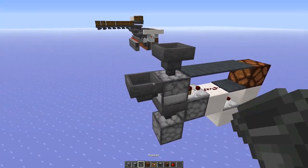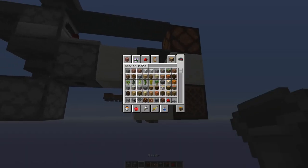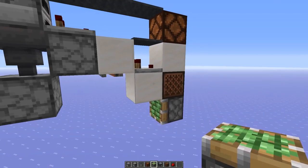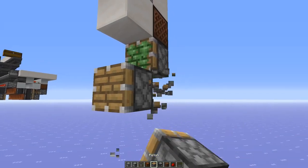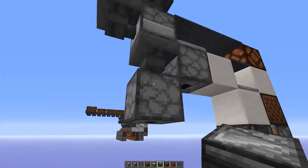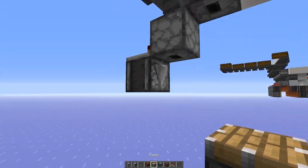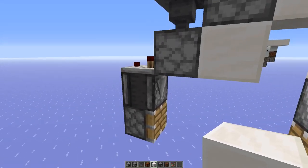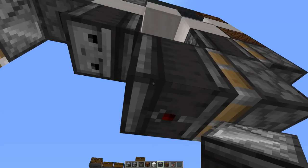Of course we need an input for the fuel and items. Then we need a note block and a piston — this functionality was already added in 1.13. Okay then we also need a normal piston right there, and here a downwards-facing observer. Then we can continue on this side: also place a downwards-facing observer, then a comparator, and another piston here. Then here we need another block right next to this, then a dropper, with an observer pointing into that block, and here we have the downwards-facing observer.